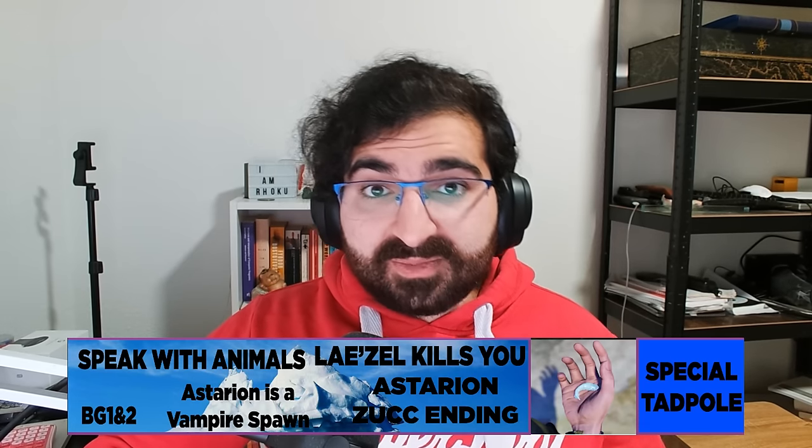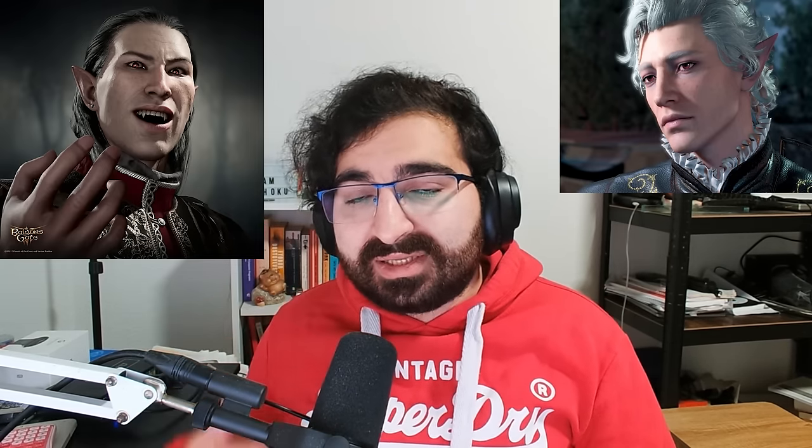Astarion is a vampire spawn. A big distinction: Astarion is a vampire spawn, not a vampire. In D&D, vampires are very similar to pop culture vampires, whereas a vampire spawn has all the weaknesses of a vampire with eternal life but is completely controlled by their host vampire. A vampire can turn anyone into a vampire spawn, and that spawn must serve them for eternity. Within the game, Astarion is a vampire spawn serving a vampire called Cazador, whom you meet at some point.